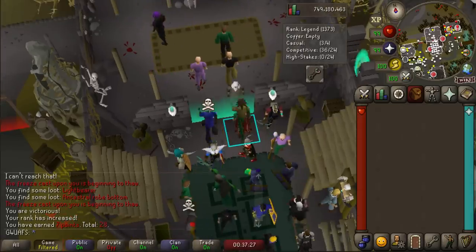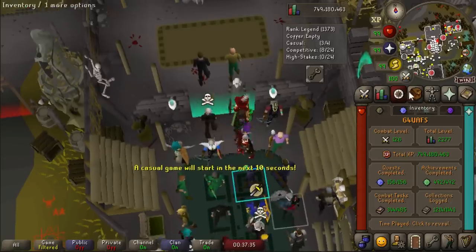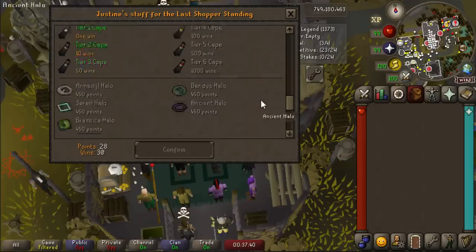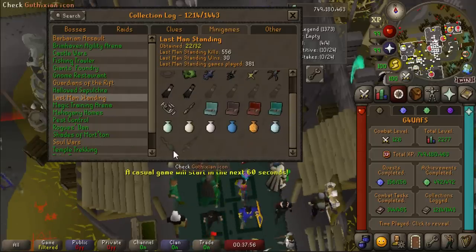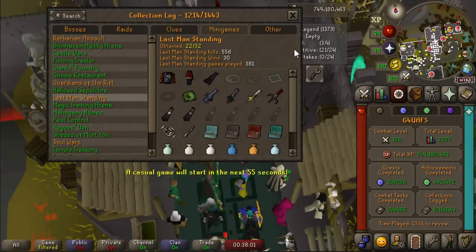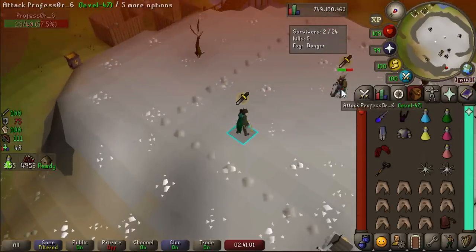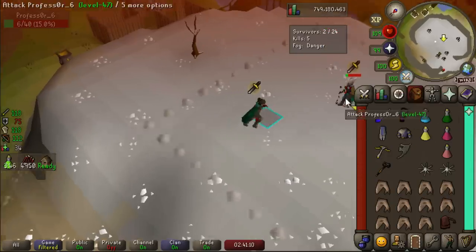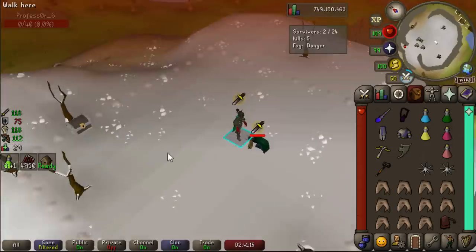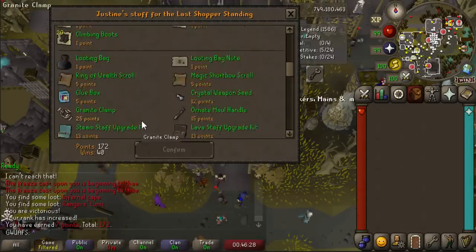I quit playing LMS a while back because it was just bad — it made me super anxious and I wasn't really enjoying it. I cashed out all of my points. But I'm feeling pretty confident, not getting anxious while playing — just having a good time. Here is my Last Man Standing log: we have everything except for the halos, the Gathixian Icon, the Swift Blade, and the win capes which are absolutely ridiculous to get. My win ratio used to be terrible, but since I've been doing a bunch of bossing lately I feel like my clicks are pretty decent. There's an actual bot as the last person against me in this LMS game! We're up to 172 points and 40 wins — only 10 more until we get that cape.